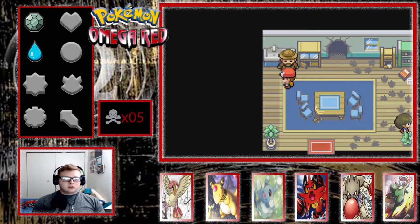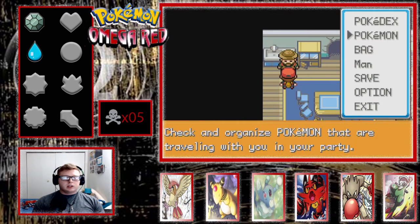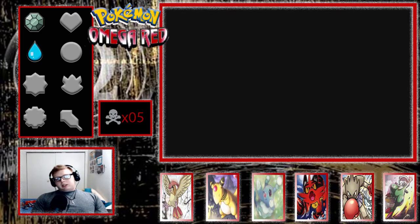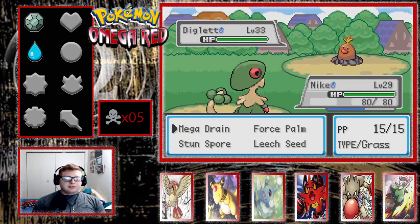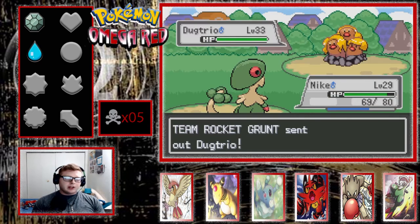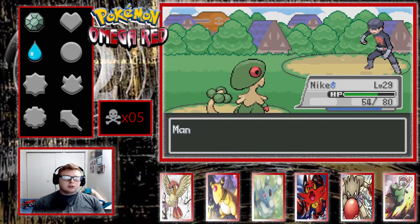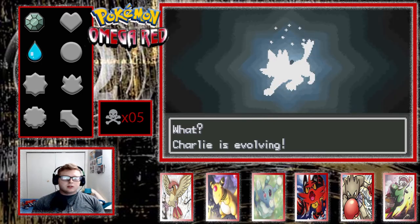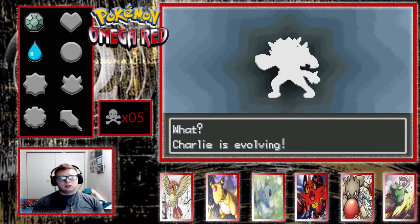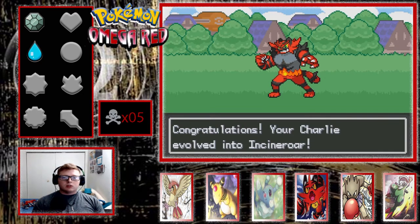Doesn't the Team Rocket grunt give you the TM for Dig after you beat him? Please don't have too high level Pokemon. We're going to speed through this guy. It's a Lowland Diglett. Nice - let's do another Lowland Diglett, did slightly more and I still one-shot it. Charlie evolves at level 34? That's crazy, but pretty excellent for me because having an Incineroar is going to be solid.